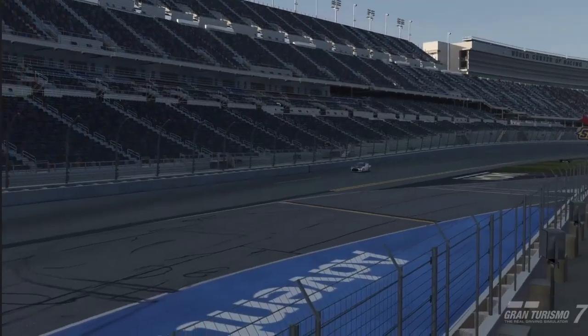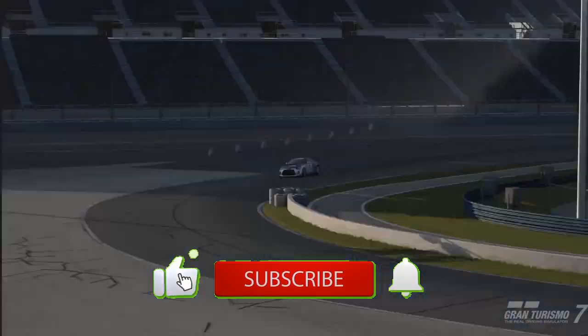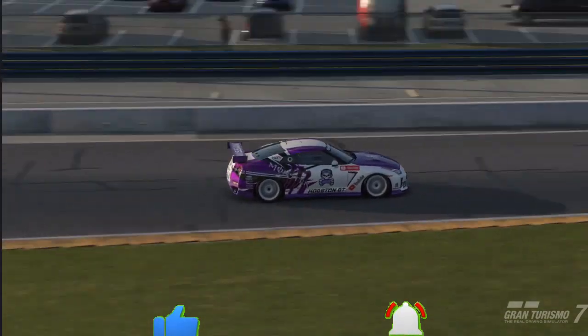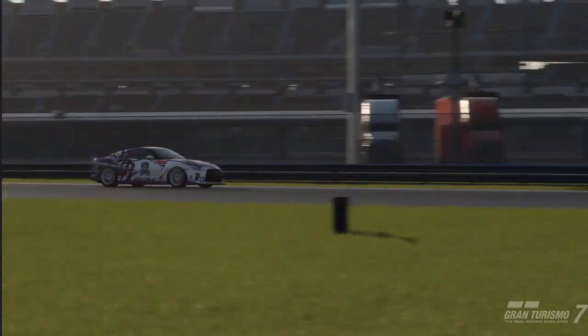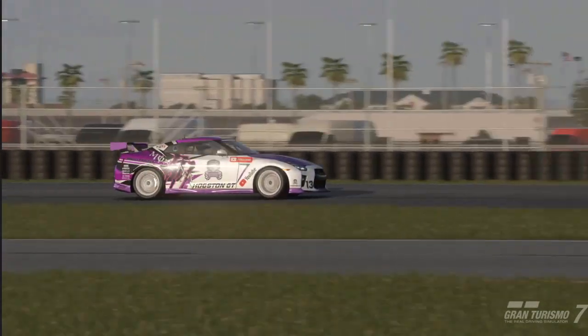Hello everyone and welcome to this week's daily race here at Daytona in the GT4 cars. The meta car for this track, as you can probably guess, is going to be the Nissan GTR with its four-wheel drive. It's quite powerful on the straights. It is a 10-lap race with fuel times two and tyre wear times three.